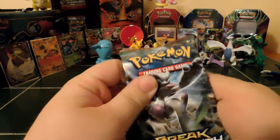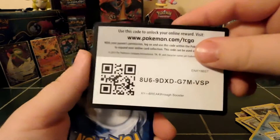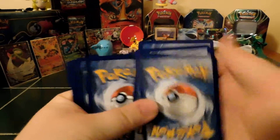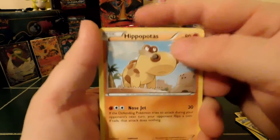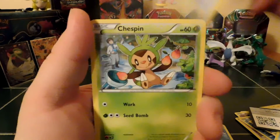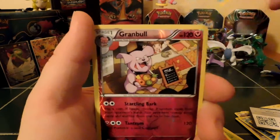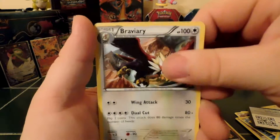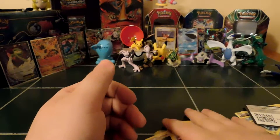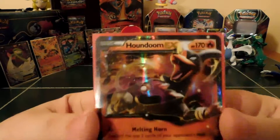Another pack. The code card is actually in there — there it is. Hippopotas, Cyndaquil, Goldeen, Starly, Chespin, Quilladin, Sandslash, Piplup, Granbull. Braviary — regular rare. And our magically sleeved Houndoom EX.